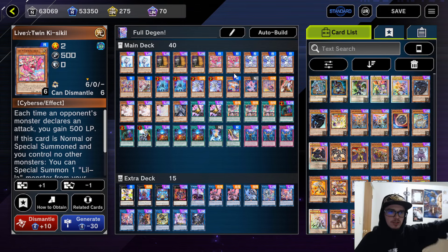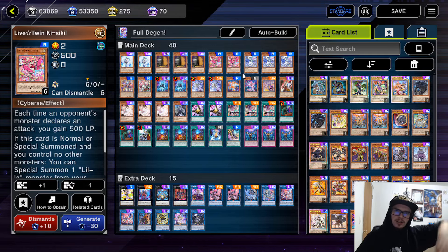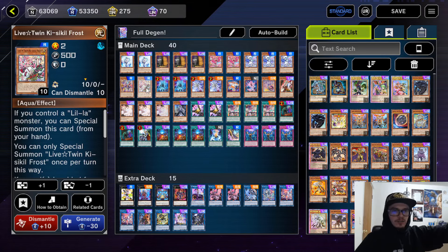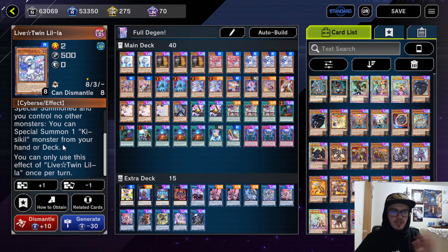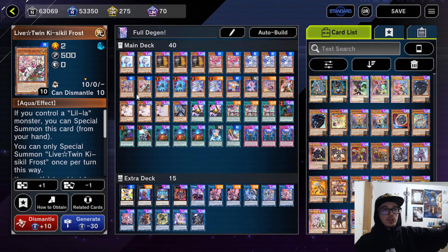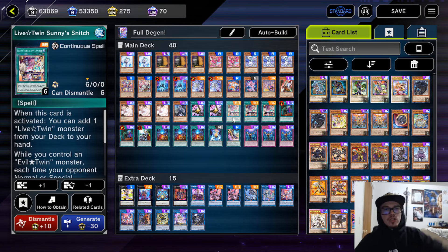We're going to go over the Live Twin monsters. Each Live Twin normal monster — or the original, non-holiday artworks — can summon another one of the opposite on normal or special if you control no other monsters. Generally, the idea is you normal summon one of these and then special summon either the holiday version of the other one, or if you already have the holiday version, you summon out the regular. That's their only effect, and the fact that they are twos is enough to facilitate the Sprights.